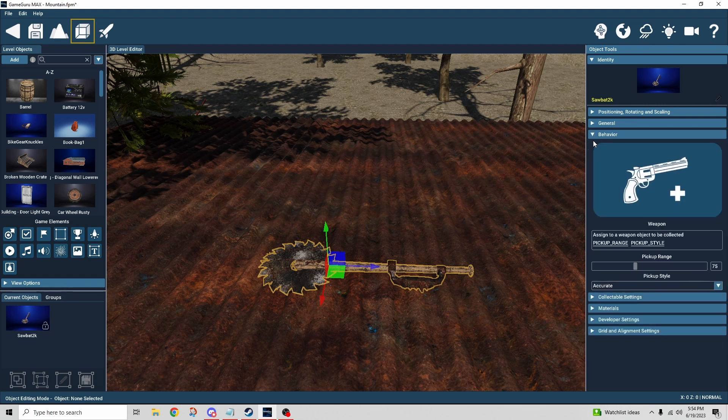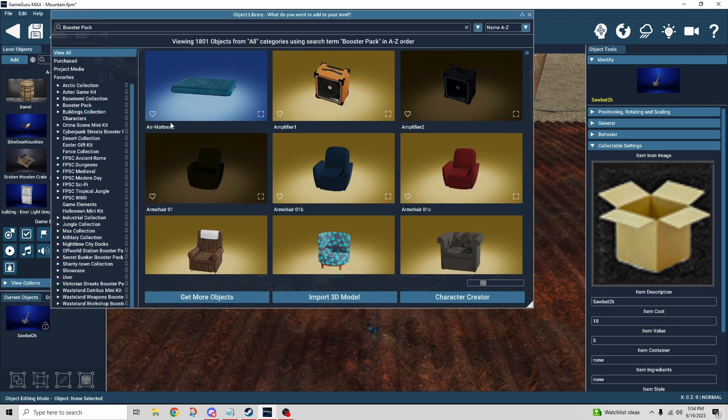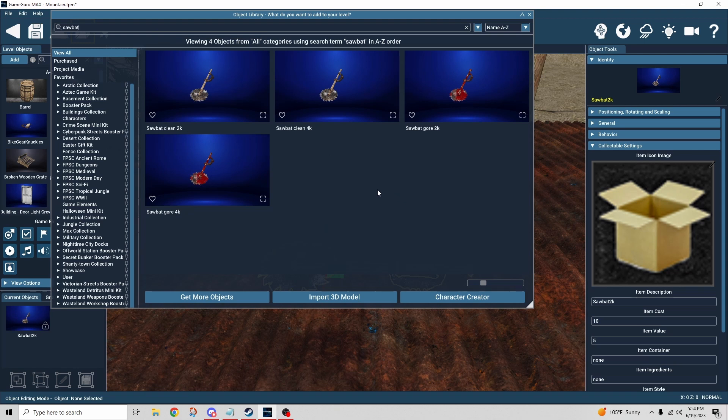If you want to fix that box icon, you would need to take a snapshot of the item and put it in the image box, and that would replace the little box with a preview image. I didn't do that primarily because I wanted to show you why that happens. The item is labeled 'saw bat 2k' — that's important because there are four saw bat variants: saw bat clean 2k, 4k, and saw bat gore 2k and 4k.